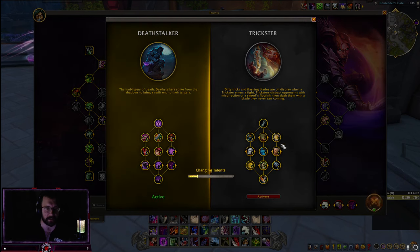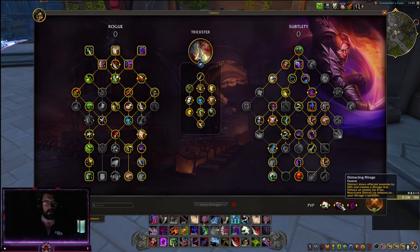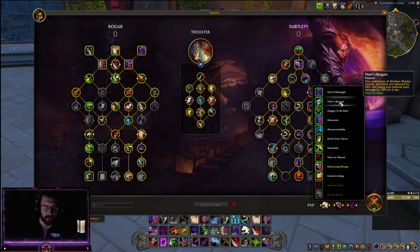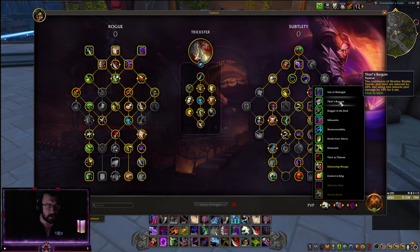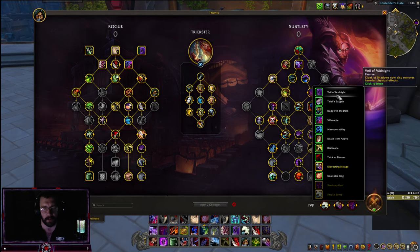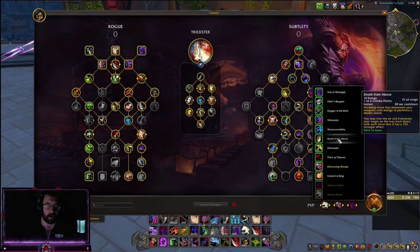Moving on to PvP talents — you guys know the drill: Smoke Bomb, Shadowy Duel. The only thing I ever change is Distracting Mirage — it's incredibly strong — but occasionally I'll swap to Silhouette, which is also very strong. I'm not a fan of Thieves' Bargain because it reduces your damage by 10% — we're Sub rogue, we don't need 20% cooldown reduction back that badly. Dismantle is decent, and I do play Death From Above on cart maps.